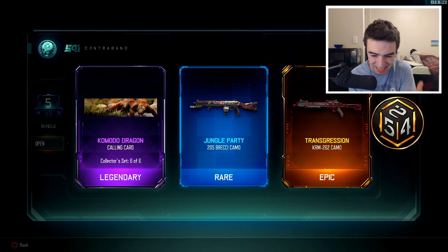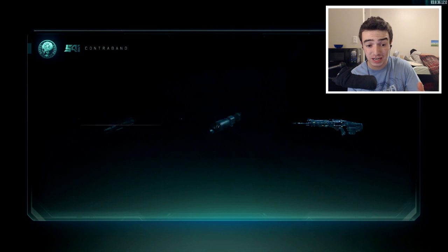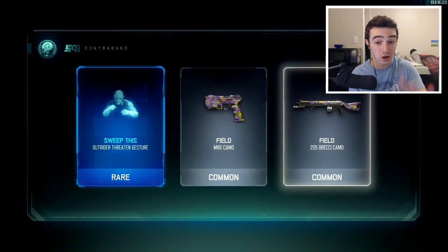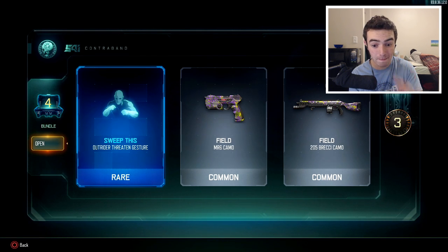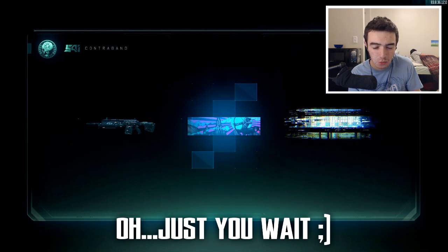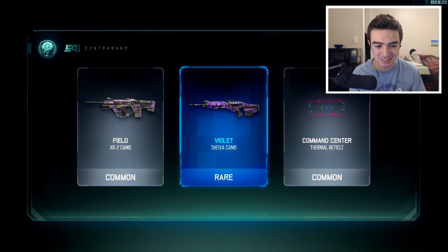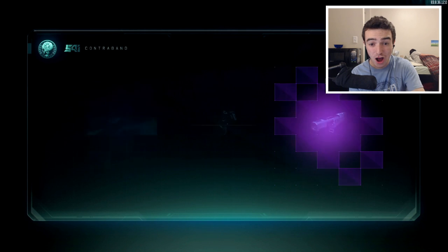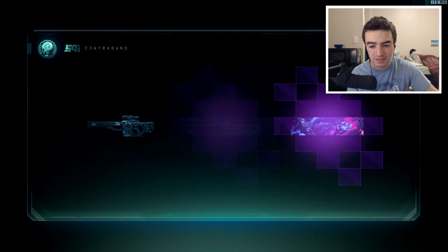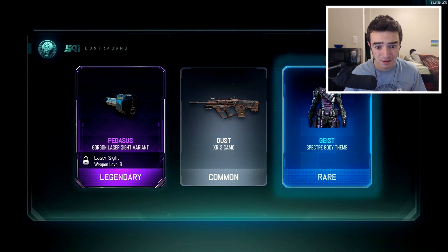Maybe it's a KRM — I called it the KRM Transgression Camo. Pretty sweet. The Transgression Camo is honestly one of the more dope camos in this game. Not seeing any epics there. We know the M16 and the Ballistic Knife are both Epic Supply Drops, so maybe we'll get one. If we don't see one flash, it's not the end of the world — we still got two DLC weapons out of this opening, which was absolutely amazing. Hopefully we'll be able to get all the DLC weapons at some point here soon.